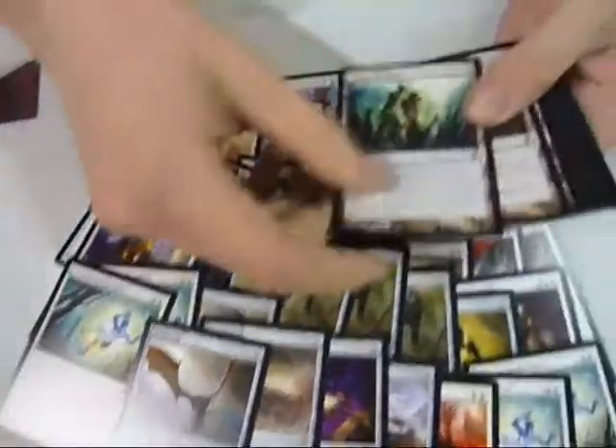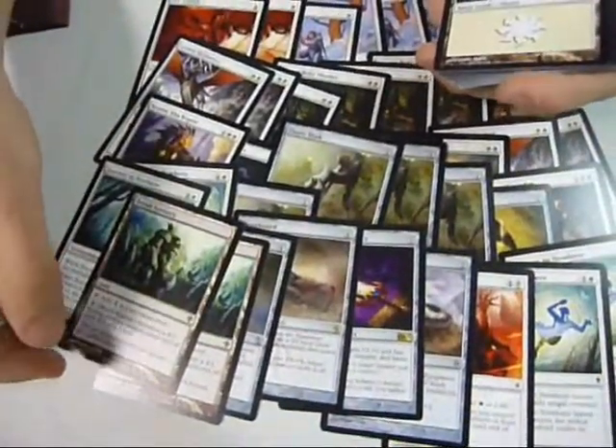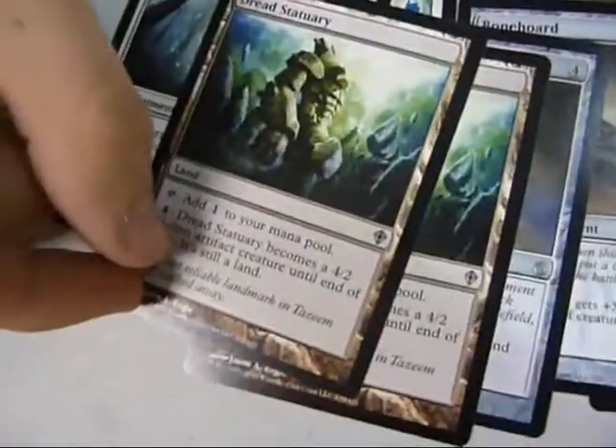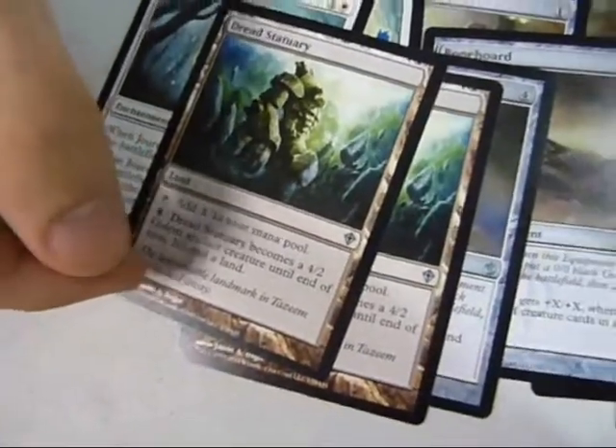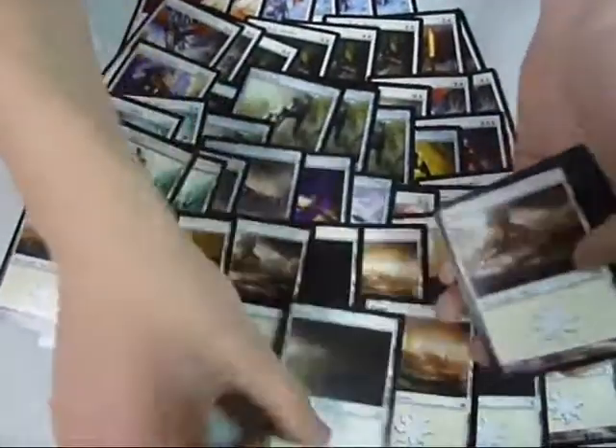And then you go to the lands. You've got Dread Statuary — these are what are known as Man Lands. They can become creatures until end of turn and can become another beat stick in times of trouble. And then you've got lots of plains to help you cast all your spells. Your spells are all white, so you don't have a problem in terms of mana.